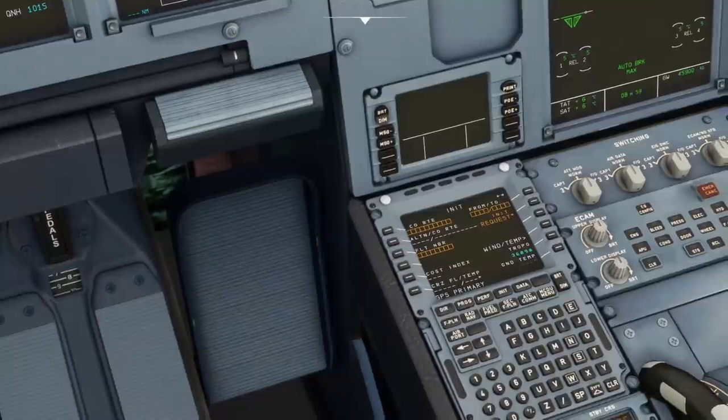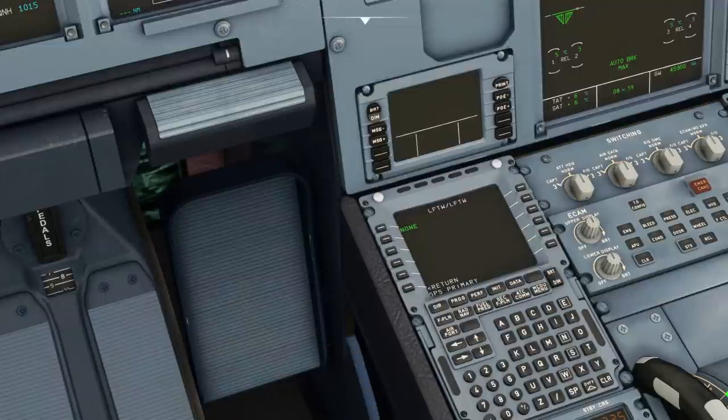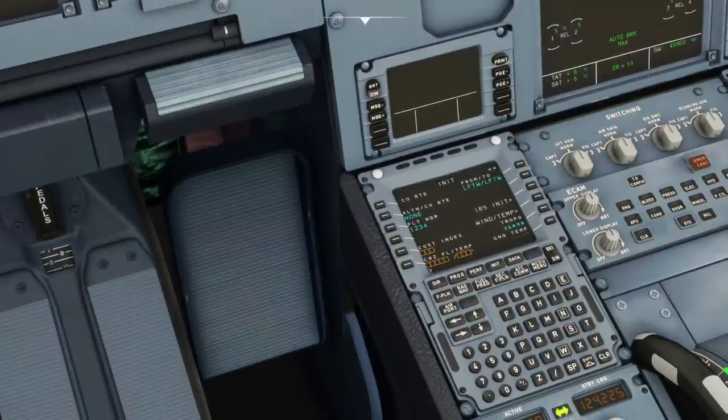Let's go to our init page then. All we're going to do is type in a destination and arrival which is of course exactly the same today - Lima Foxtrot Tango Whiskey. Pop that in, give it a second, and return. Clear the scratch pad out. Flight number today really doesn't matter. Alternate again not required. That flight number's in use so let's pop another one in. Cost index you can keep nice and low - cost index of two.